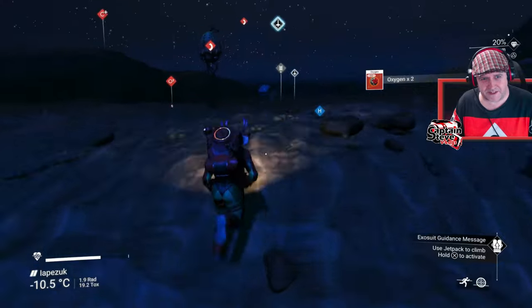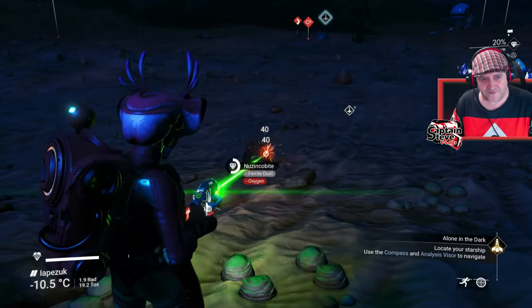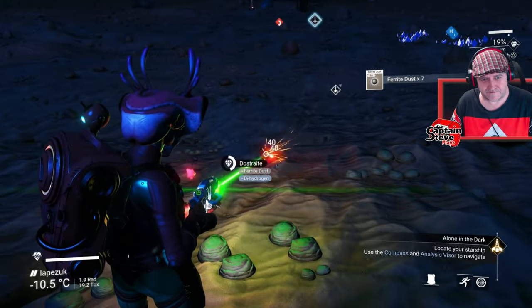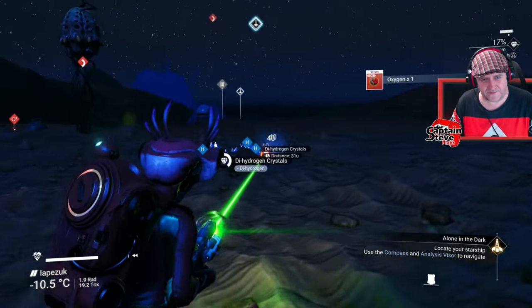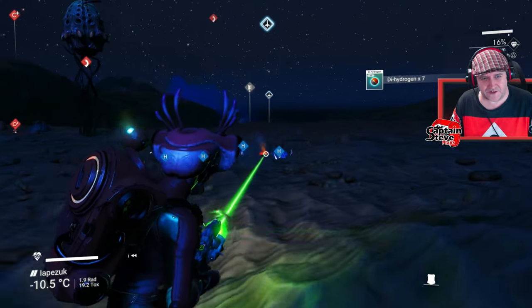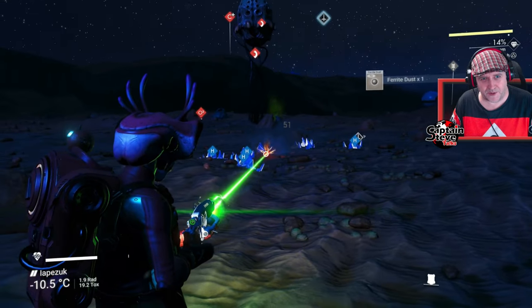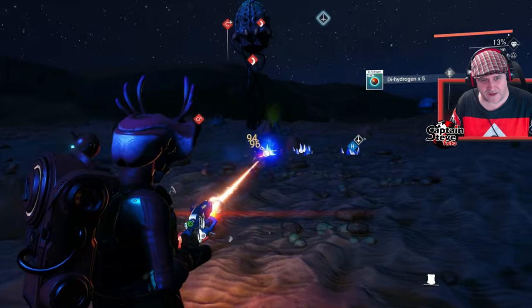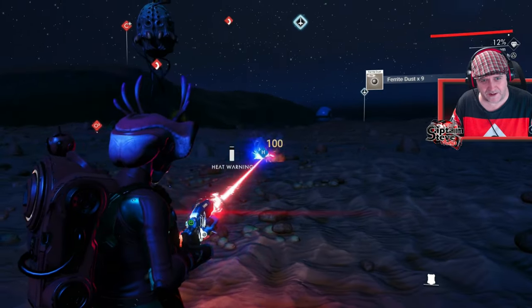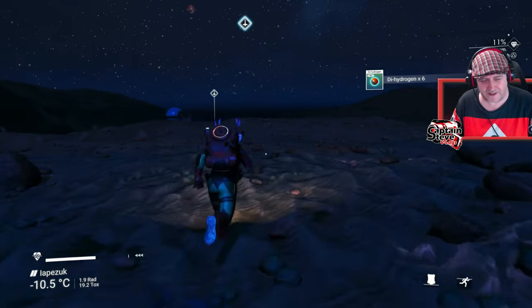I'm just grabbing a load of resources on my way to my ship because I know I'm going to have to repair it. There's a load of tendril things — the baby worm babies — I think they're going to pop out and get me. I'm massively underpowered if those horrors jump out of the ground, so I'm giving it a wide berth.